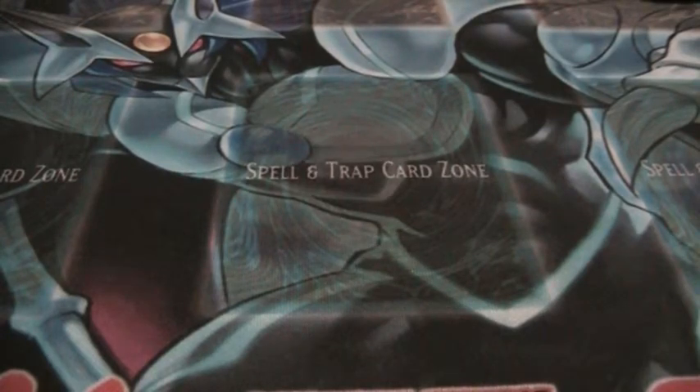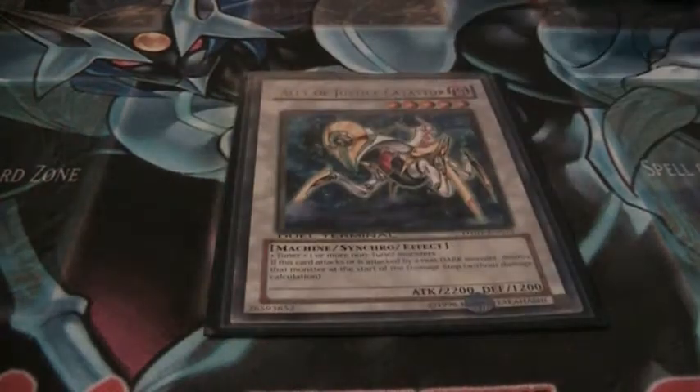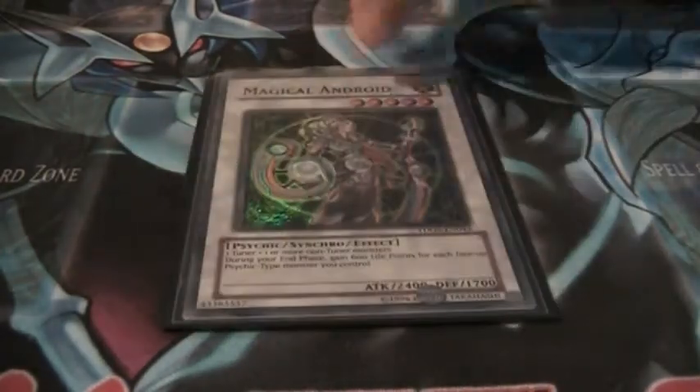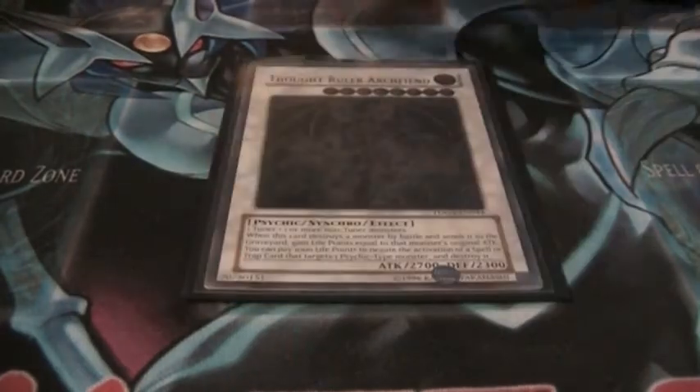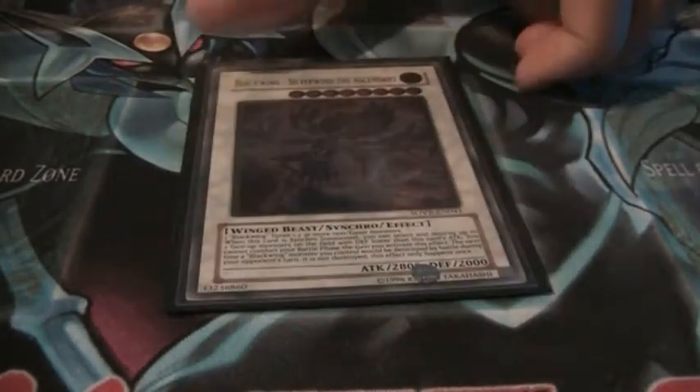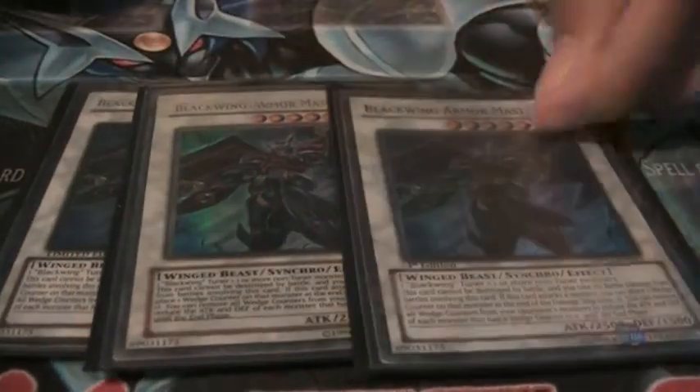I'll start with the extra deck. Catastor, Magical Android, Black Rose Dragon, Grille, Stardust, Fault Ruler, Scrap Dragon, Trisola, Silverwind, 3 Armor Masters, and 3 Armor Wings.